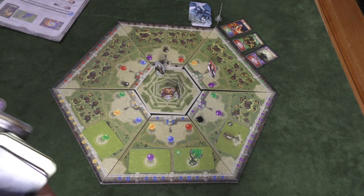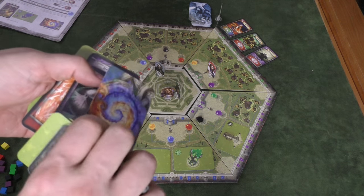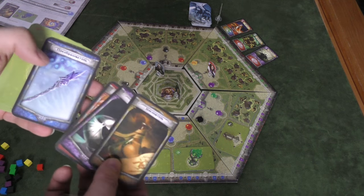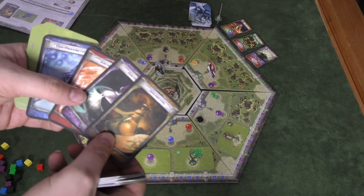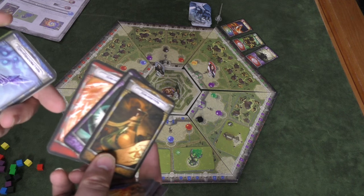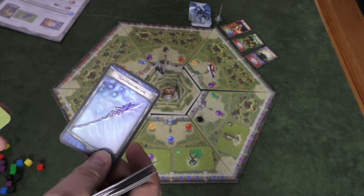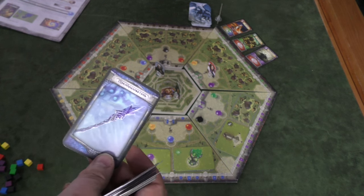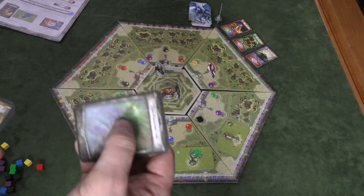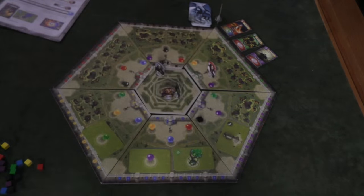You also have these different artifacts, which can be used once per turn — you essentially turn the card face down. At the beginning of the turn, you turn your cards face up. There are two types of artifacts: there are potions, which when you use them, another player can give you a cube if they're willing. And then transmuters, like staffs and things, which can change one cube of one color to a cube of another. Once you play one of these after defeating the proper monster, you'll draw another one. You'll always have two underneath your sheet.